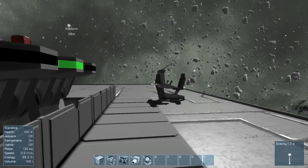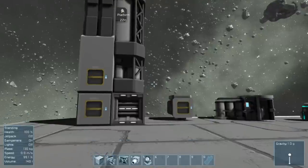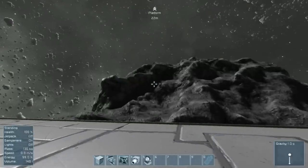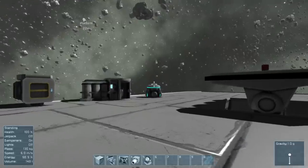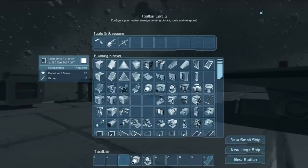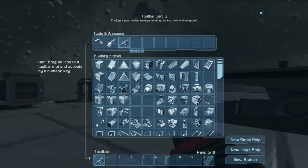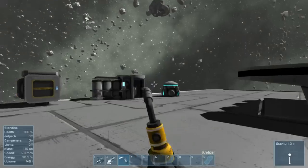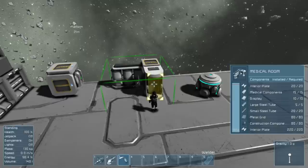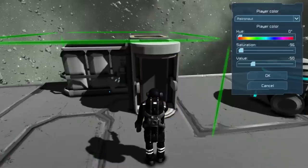We are now in Space Engineers. First off, you want to hit G to open up your toolbar, right-click all this stuff here and get it out of the way — you won't need it. Go ahead and get yourself your hand drill, your grinder, and your welding torch. Walk on over to your medical bay.